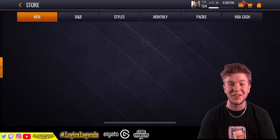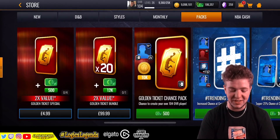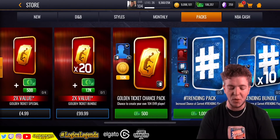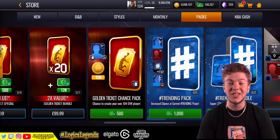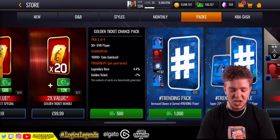We're going to pop open 50 of these today. It's going to be an exciting one. Hopefully we're going to pack a golden ticket - you never know. If you want to open these golden tickets, I recommend the 2x value special which you can see on the left hand side. If you want to go all out, go down the route of the golden ticket bundle. 50 times golden ticket chance packs - you've got less than 1% chance at a golden ticket.